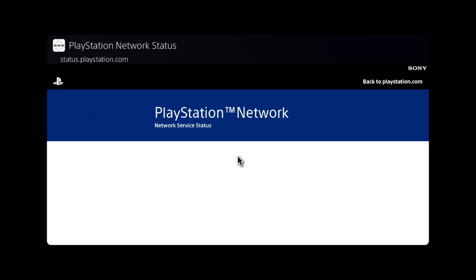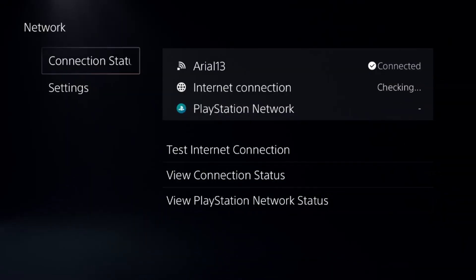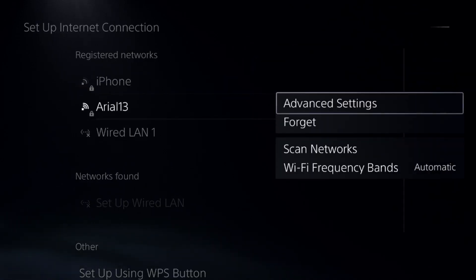After that, choose network, select connection status, and select view PlayStation Network status. Make sure all the servers are up and running. If not, go to the network settings and choose setup internet connection.